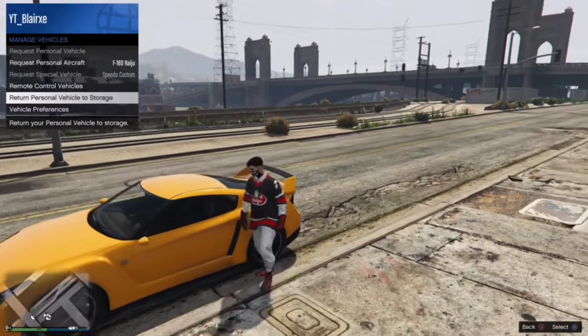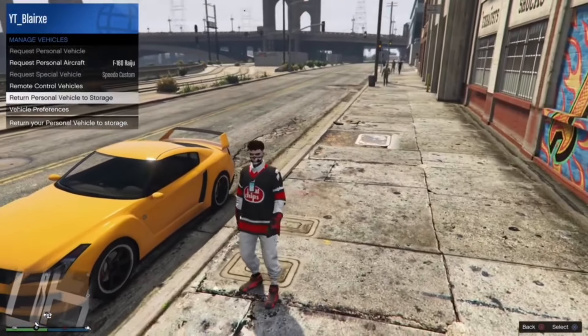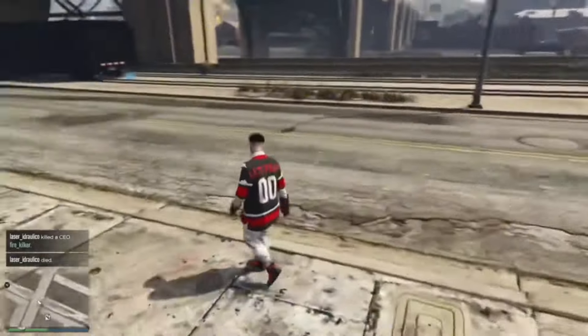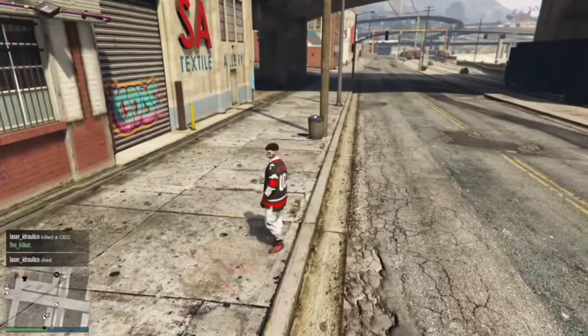Once you've done this, all you want to do is request the car you're going to be duplicating. It should be in the back of the MOC. If it's not, don't worry - just call it from your phone. Because it's in the back of our MOC, we're going to be requesting it from the MOC.